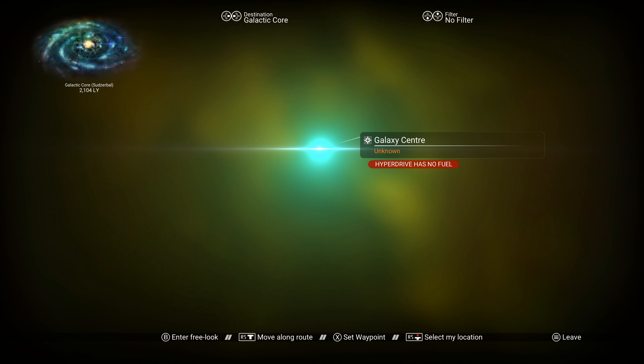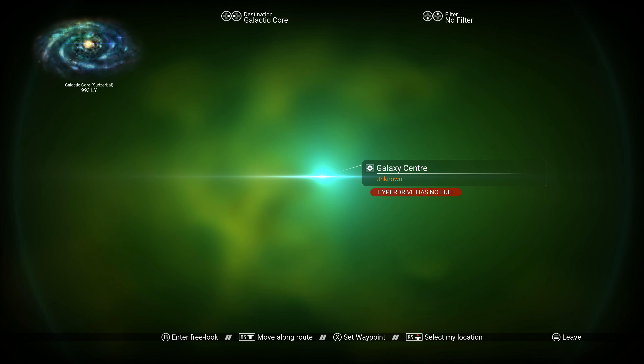Now, if you get this message — Hyperdrive has no fuel — it's because you need to have a full tank of warp fuel to reach the center. This will take either 5 normal warp fuel, or 1 warp hypercore.